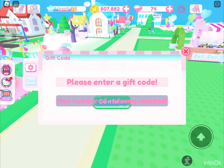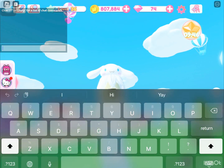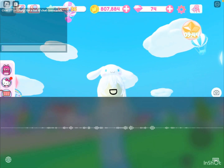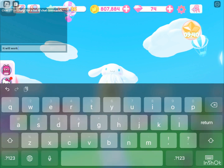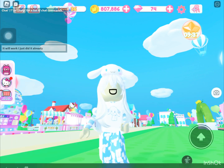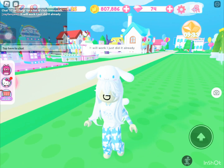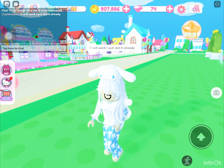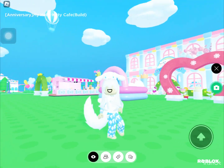I already redeemed it so it won't work. But I already redeemed it. She already redeemed it too. You see what I said. So that's how you get a code — try it out.